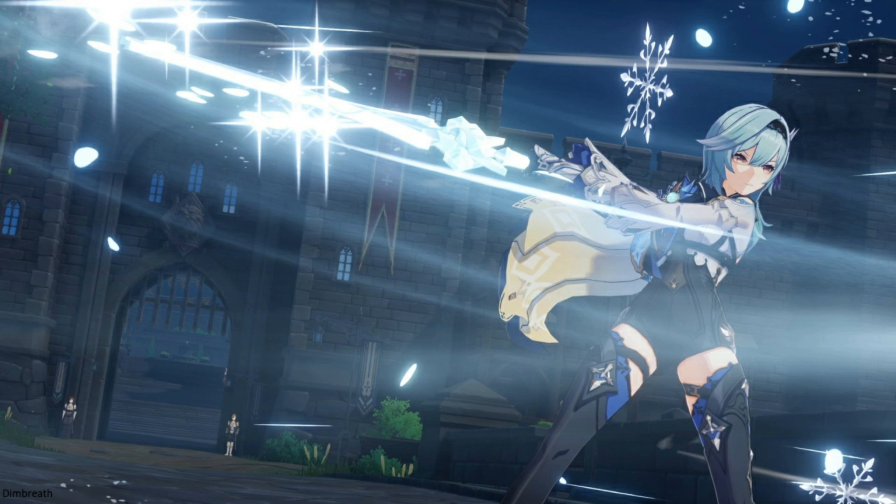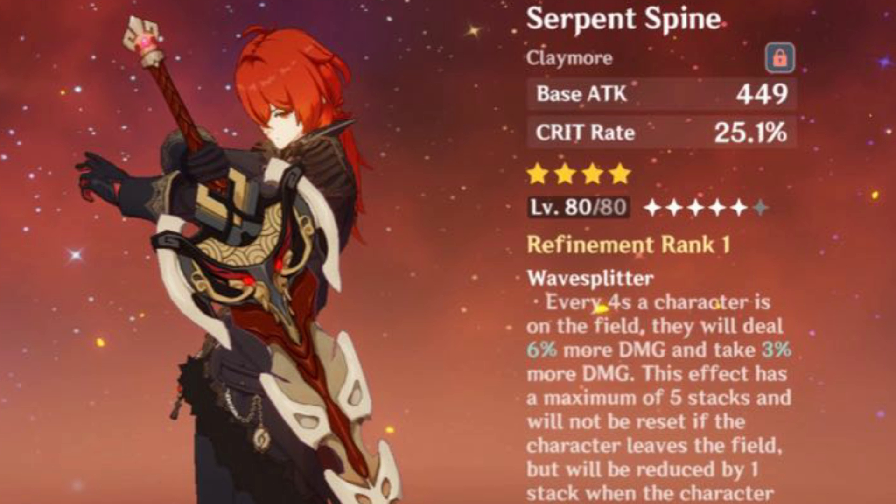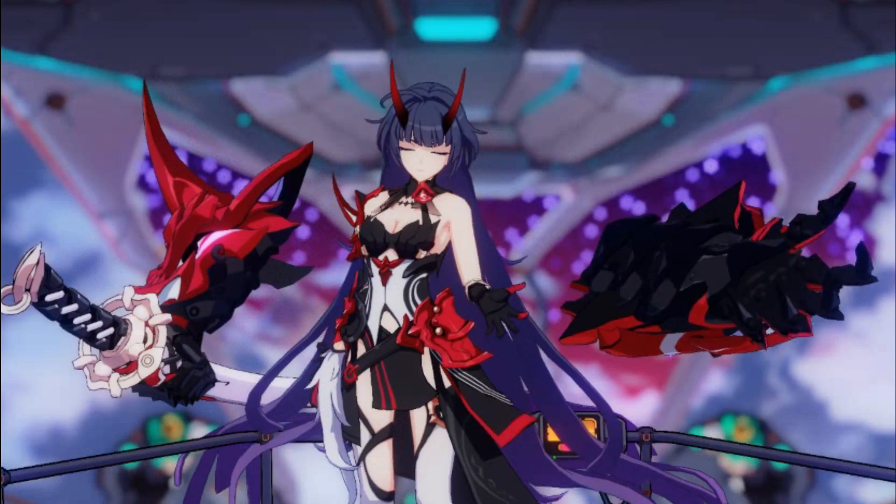I will leave a link in the description for the best artifact physical damage build I will be running on Eula. For weapons, Prototype Aminus will be a good option — good attack stat and good damage proc will work well for her. I can recommend Serpent Spine for the permafreeze team comp with Chongyun, and maybe have Zhongli, Diona, or any shield support character to maximize the weapon damage buff. This way Eula will have full uptime with Serpent Spine's weapon ability.